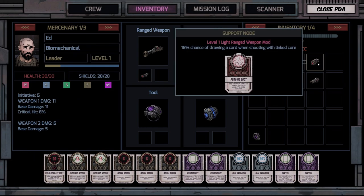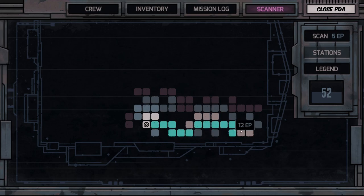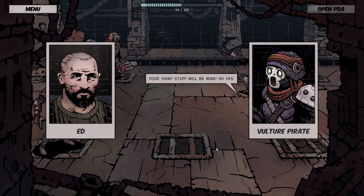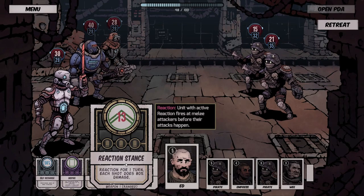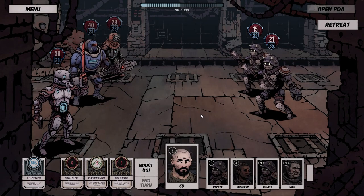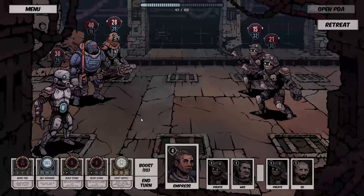We've also got a light range weapon mod and the pistol but I don't think we'll use that. Let's continue — 13 tiles to get back. 'Your shiny stuff will be mine!' Oh, you think so? Well, come get it then! Unit with active reaction fires at melee attackers before the attack happens — but these guys are ranged so that's not going to help much. We'll just inspire.